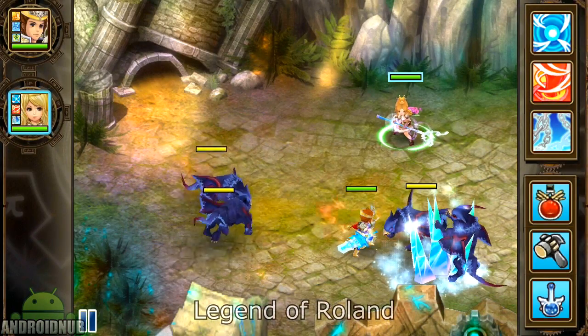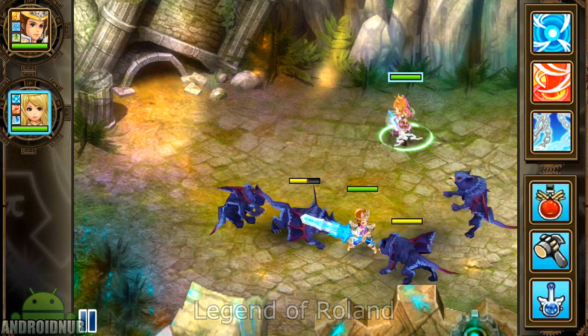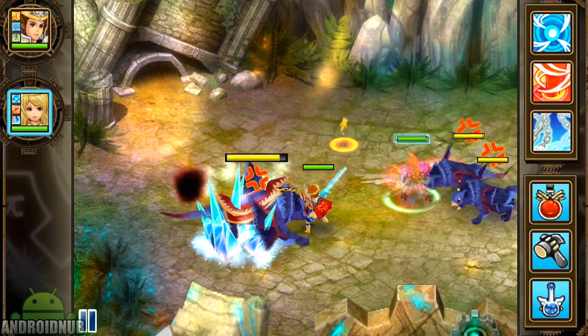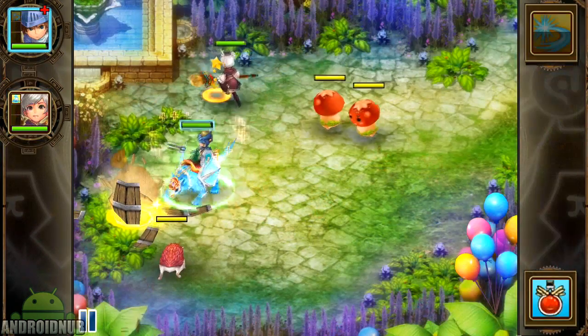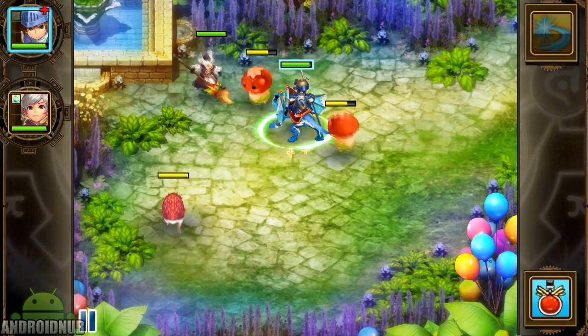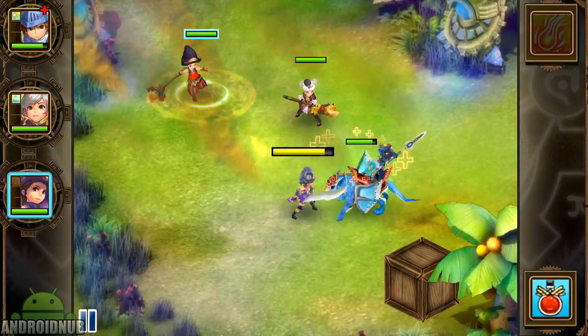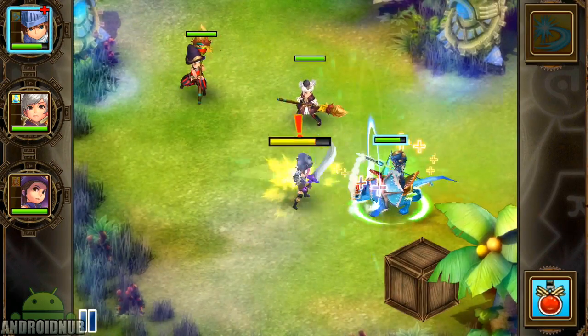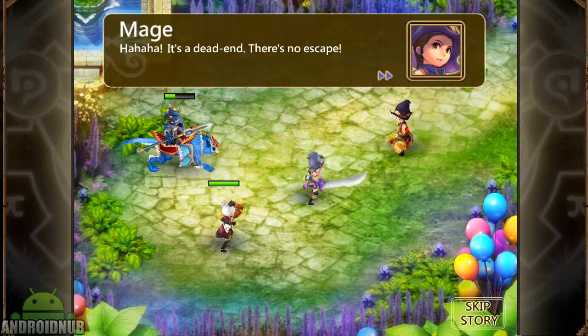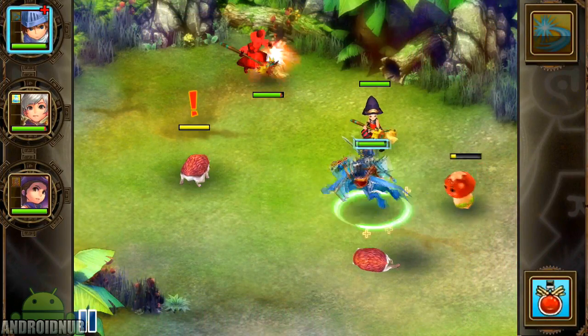Next up we have Legend of Roland, published by Happy Mage. This is the same game as Fantasy Heroes, but with a new publisher. It's a really fun RPG. You control a group of characters, and there are more characters to unlock along the way. You can drag your characters to move around, or tap to move and attack. There are skills to use, and the graphics are quite good. This game actually has a good story and tons of character dialogue. There are lots of levels to go through and different monsters to fight. This is a fun RPG with lots of content.